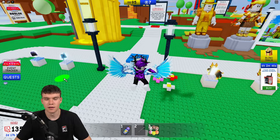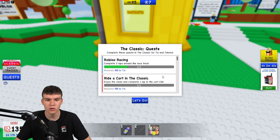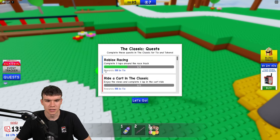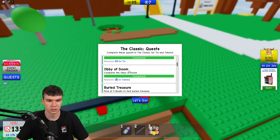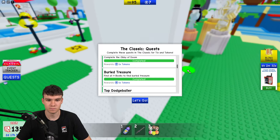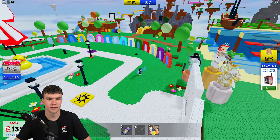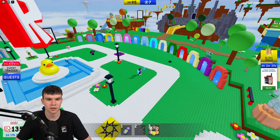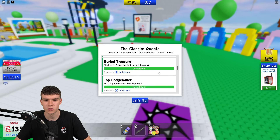Once you've done that, there's another way to get tokens — by completing quests right here in the hub. A few of these quests reward tokens. For example, the Obby of Doom gives tokens. You can find it by coming up to this area, jumping down that slide, and completing that obby. Buried Treasure is another one — there are nine books around the map and I've made videos showing all nine locations.